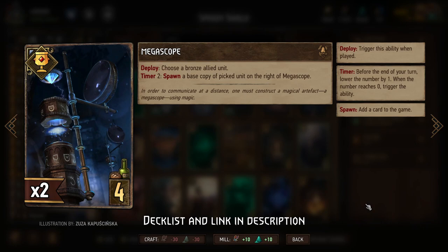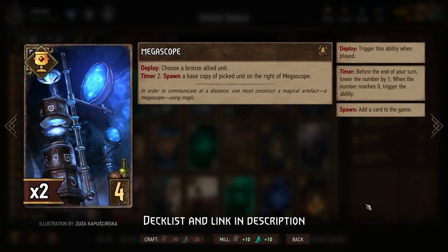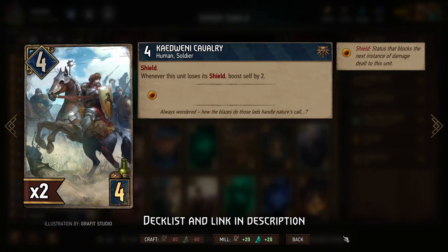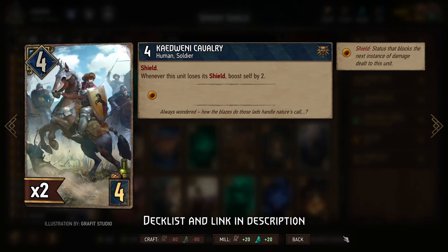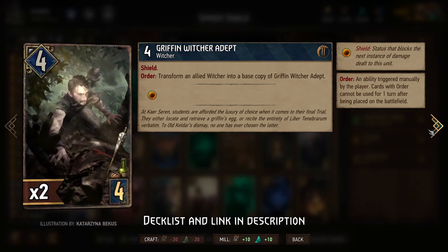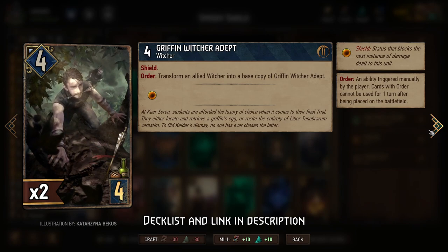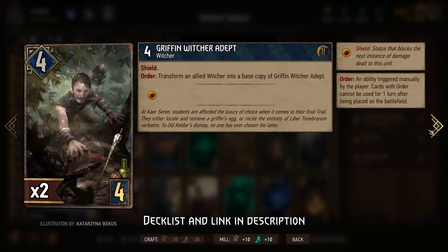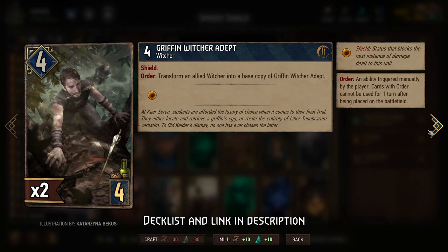Wyvern Scale Shield is another way to either give a shield to a unit that doesn't start with one, or put it back on if something lost its shield. Megascope creates additional copies of Bronze Units that have shields. Technically, Immortal Cavalry is not the preferred choice for that because we would miss out on the deploy ability, whereas K20 Cavalry is — there's no deploy ability we're missing out on by spawning it in, and we're still getting the additional value when it loses its shield, which Ragnar will trigger. Diffin' Witcher Adept is another bronze unit that has a shield, but for the most part it's a worse version of K20 Cavalry, so if you have enough shielded units you'll probably just mulligan this.